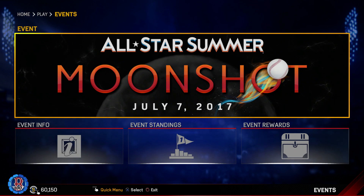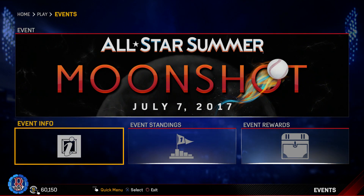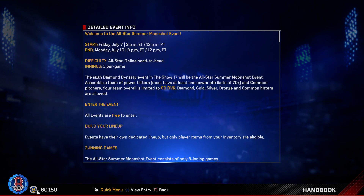Tomorrow there will be June Player of the Month cards, and there's also a new event called Moonshot. Moonshot starts July 7th and goes through July 10th — it's a shorter event, just a few days. It runs Friday July 7th at 3 PM till Monday July 10th at 3 PM, basically the weekend. It's all-star difficulty, online head-to-head, three innings per game. This is the sixth Diamond Dynasty event in MLB 17 The Show.